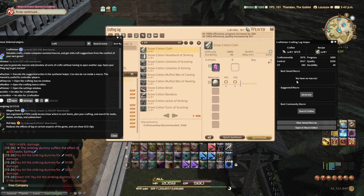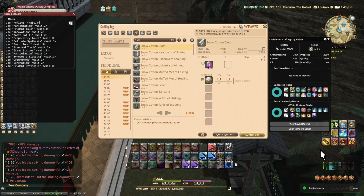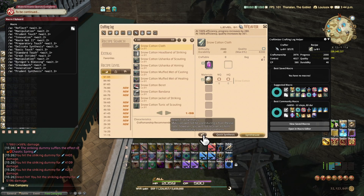The third feature you can use is suggested macros. You can click 'Generate Macro' and it will generate a specific macro for you. Then all you have to do is click 'Copy to Clipboard', go to your user macros, paste it in, and run it. Use trial synthesis first before you actually craft the item, in case you may be wasting your materials or gil.